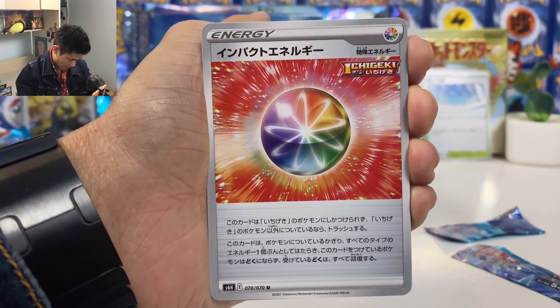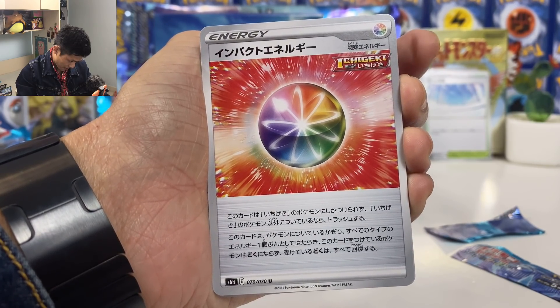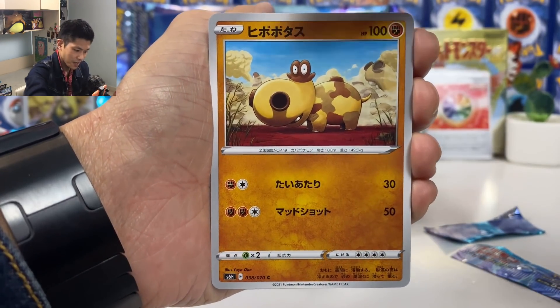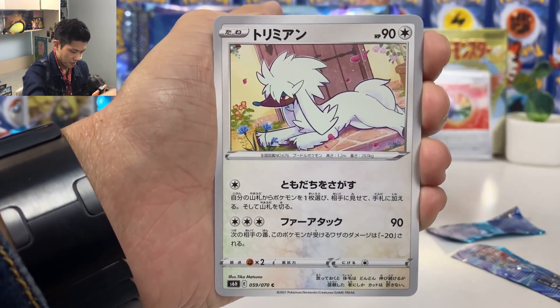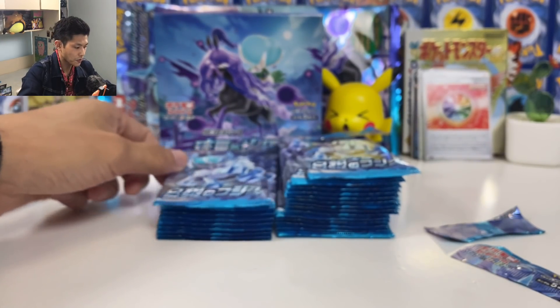We got Impact Energy — your Pokémon is immune to poison. Not very useful, I'll just put it at the back. And we got Warlord non-holo card.